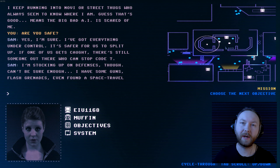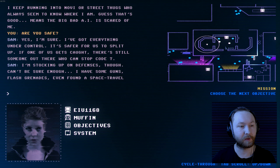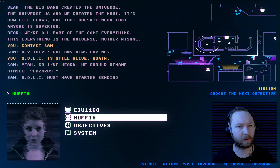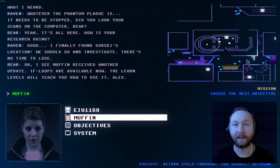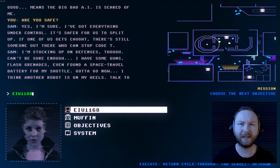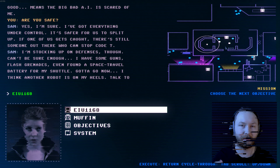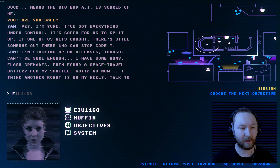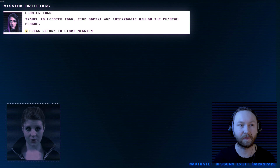Welcome back to Code 7. In the last episode we went on a mission with Bear and brought two synths back home: Slicer and Max. I'm really glad we saved Slicer because we could have killed him, but saving was definitely the better option. Now Muffin receives an update, which we'll do first, and then we have our next mission with Raven available — going to Lobster Town.